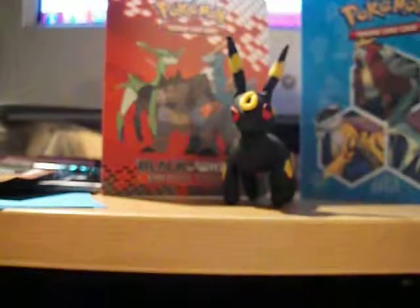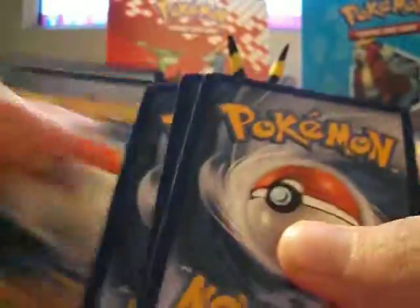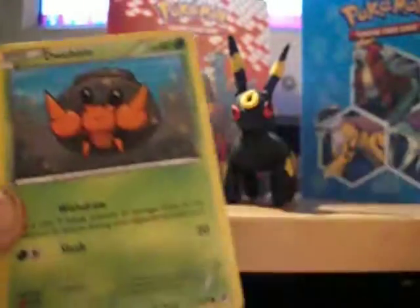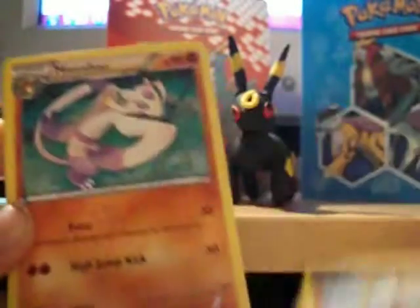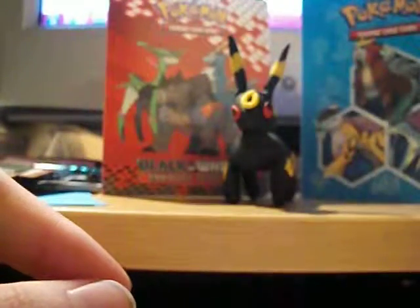I just want to open the Black and White stuff to get it out of the way. I don't even know what I'm missing from these sets. Let's just go for an Ultra Rare. Slide it out, put the code card aside. We have Vanillite, Shelmet, Frillish, Dwebble, Poignard, X-Transceiver, Girder, Mancino. The reverse is Axiou, and the Rare is Victini, which I already have. It's not foil, so I won't have to sleeve it.